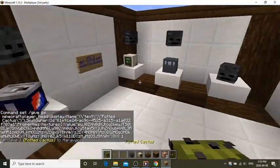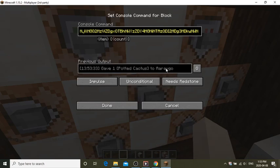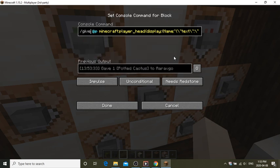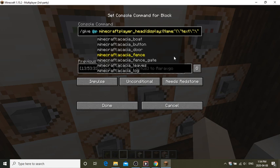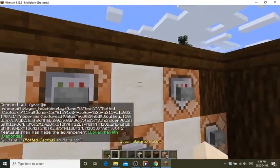If I activate this command block I will get my potted cactus head in-game. You may wonder how it works: if you look at the start of the command you can see 'give @p' — give to the nearest player — a minecraft:player_head, which is basically a Steve head. Then it sets the display name, so you can use display name to name items. Then 'skull_owner' with the player ID from Mojang, and a texture value. Don't worry about typing that yourself. The number at the end is the amount — I can change it to two and I'll get two heads.